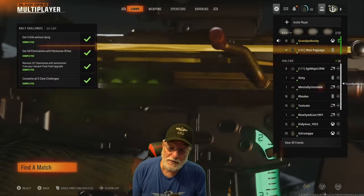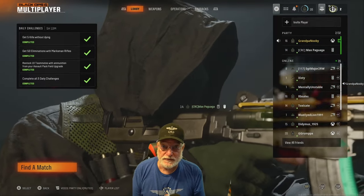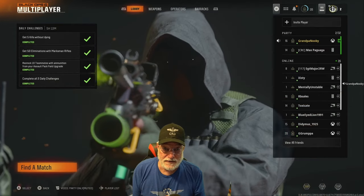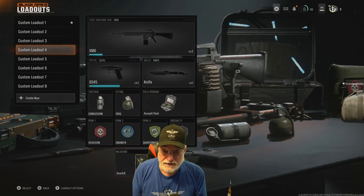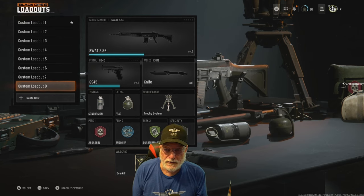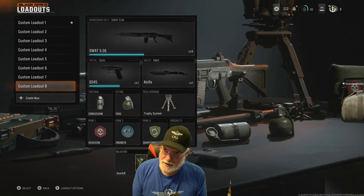Grandpa newbie reporting for duty with the Black Ops 6 beta. Over the next five days all of my videos are going to be covering the Black Ops 6 beta. Realize that the weapons are going to change at release — some of the best weapons in the beta will not necessarily be the best when the game is released. Today I'm going to concentrate on two of them: the XM4, which I think might be the best all-around gun in the beta right now, and the marksman rifle the SWAT 5.56, which also might be the best gun in the game right now. All of these are based on my play style, so yours might be different.